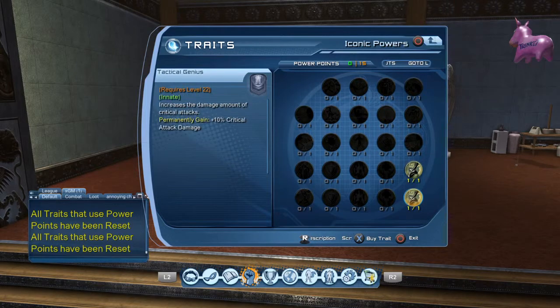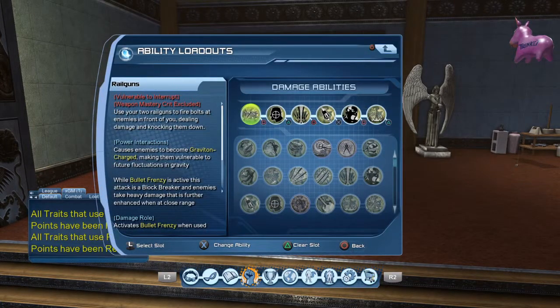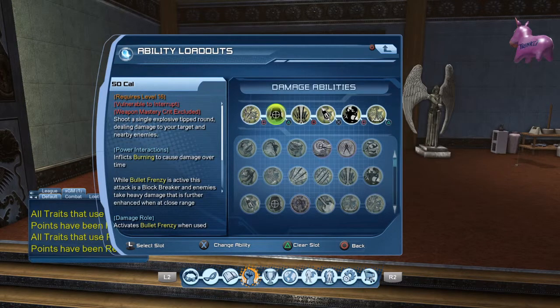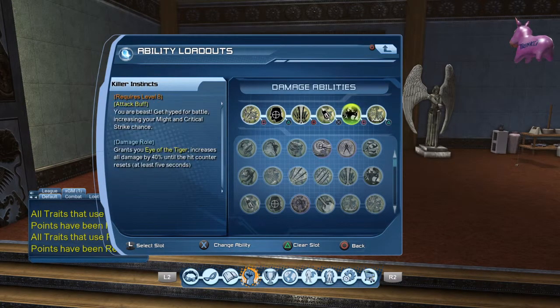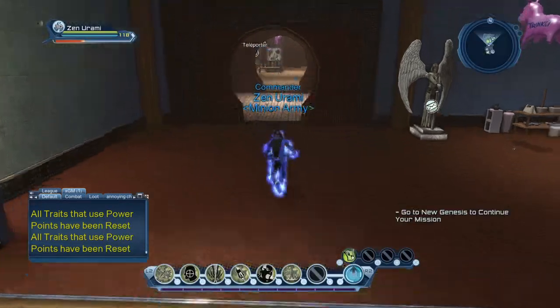Iconic — you're gonna get your two Crits right there. But for damage: Rail Guns, 50 Cal, Five Barrel Mini Gun, Rocket Launcher, Killer Instincts, Explosion. Let me show you the rotation.